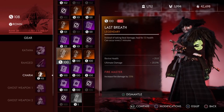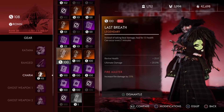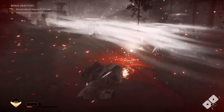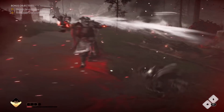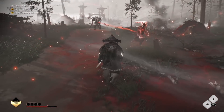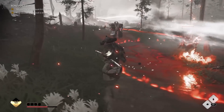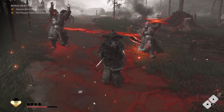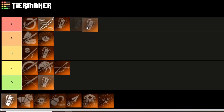Next up is Last Breath. Instead of taking fatal damage, it'll heal you for 50 health, but it can only occur every 5 minutes. If you watch my Nightmare Guide, this is highly recommended so you don't have to start over from the beginning when you die. There is that restriction that it happens every 5 minutes, but if you're playing Nightmare trying not to die you can easily just wait that 5 minutes if you want to play it really safe. This basically gives you a second life, so I'll put it in S tier as well.